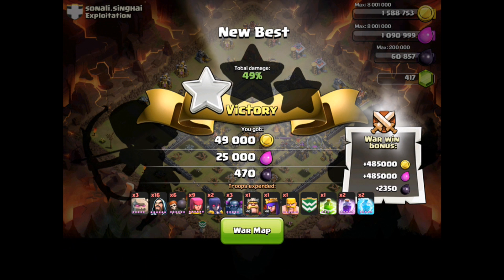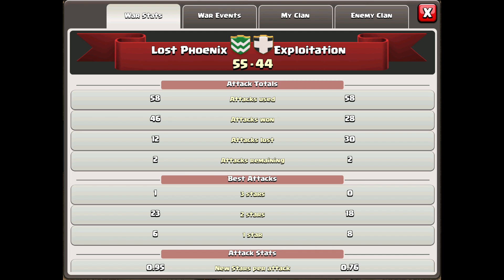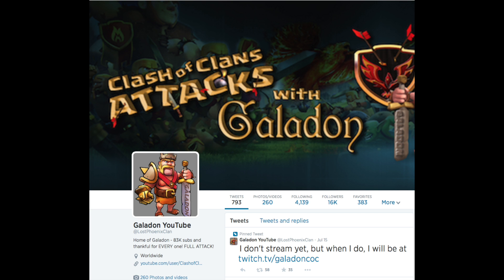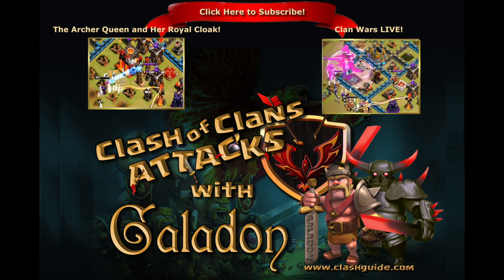So there it is — another hashtag Gala Fail. Please be kind in the comments, that was rough. But in the end it didn't matter. Lost Phoenix pulls out the win over Exploitation, 55 to 44 stars. Both clans using 58 out of 60 attacks — excellent participation for this shorthanded 30 versus 30 clan war. As always, thank you very much for watching. This has been Galadon. Please do check out Lost Phoenix and myself on Facebook and Twitter, and I will see you very soon with more hopefully fuller attacks.